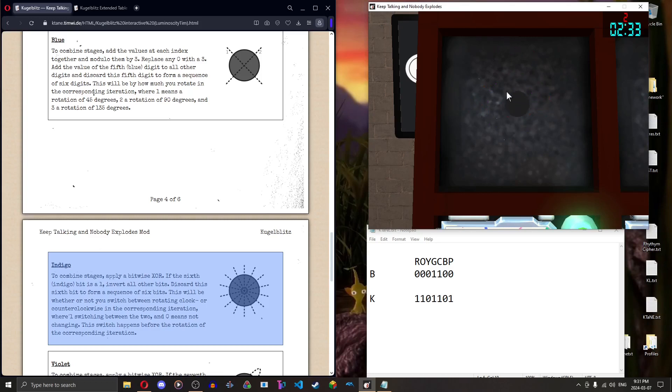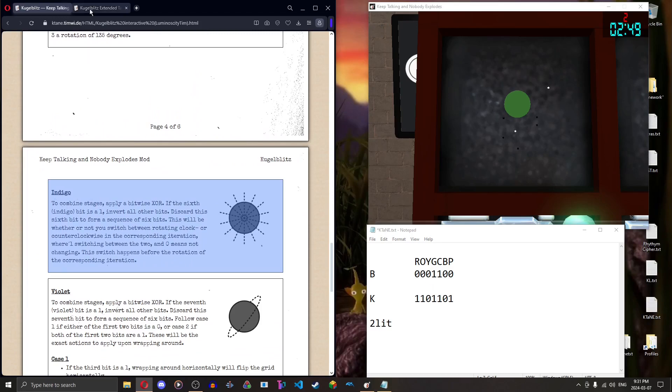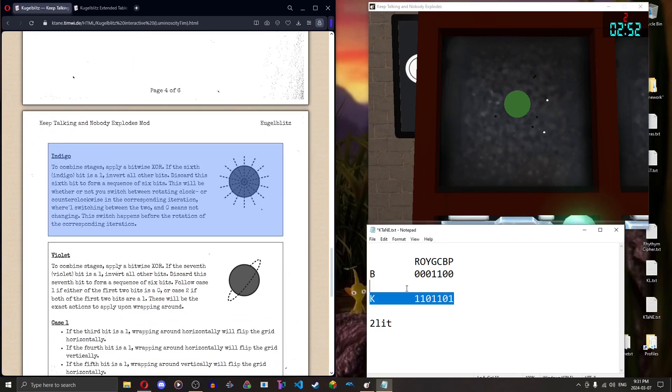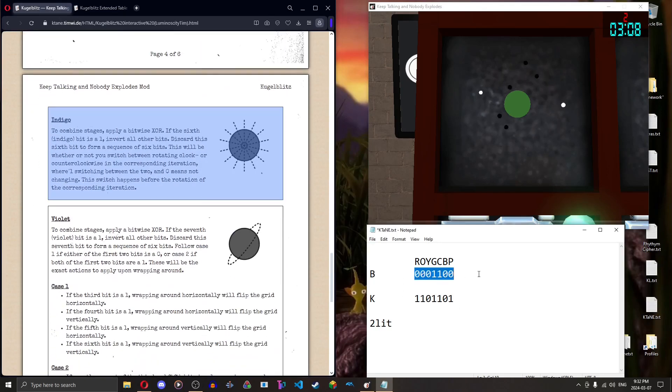As you can see, the Kugel Blitz combined its stages because I struck twice — it combined four stages into one. You can see it's green, cyan, green, and cyan — exactly what we get. My black Kugel Blitz string: red, orange, yellow, green, cyan, blue, purple. We're going — let's see, that's two on the left, so I believe that's east.